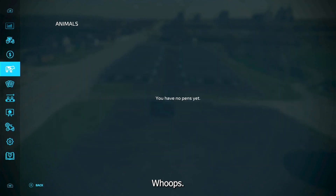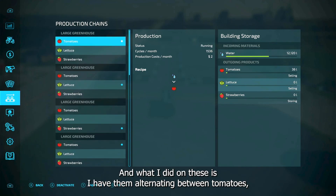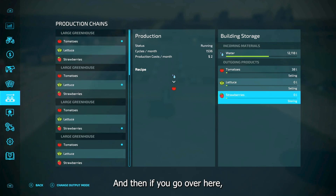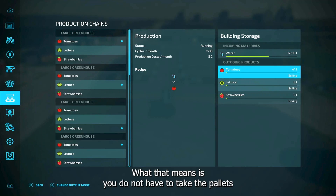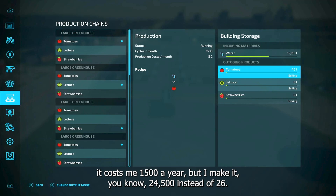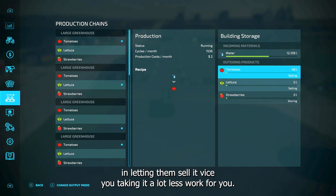Go here to production settings. What I did is set them alternating between tomatoes, lettuce, and strawberries — tomatoes, lettuce, strawberries. Then go over here and set it to selling. That means you do not have to take the pallets to sell them yourself. It's a lot of extra work for only about six percent more money. At one greenhouse it cost me fifteen hundred a year, making twenty-four-five instead of twenty-six — not a big difference.